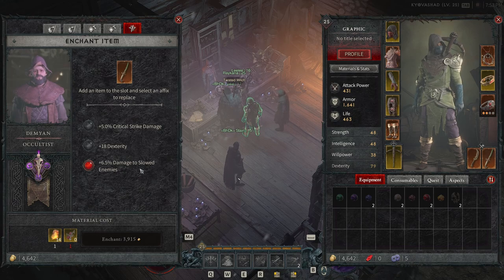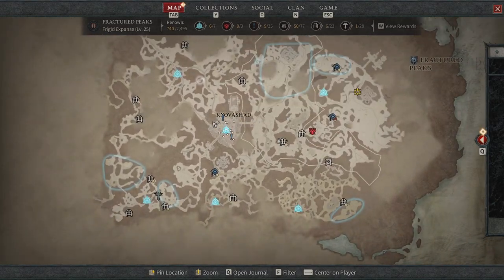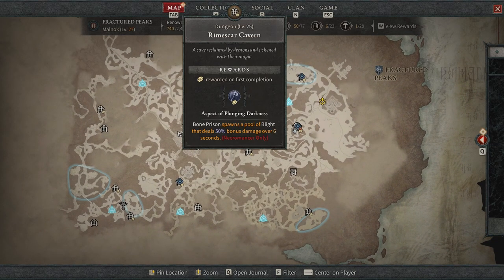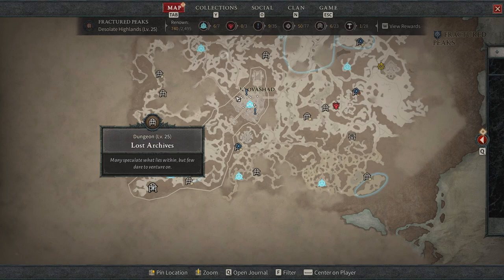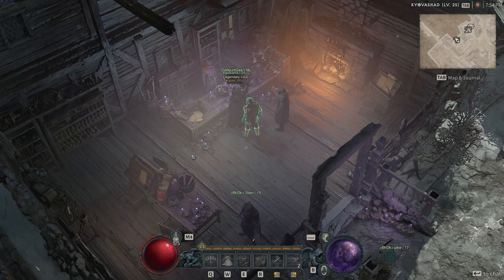If you've done this in Diablo 3, it seems very similar. The Occultist is a very easy way to upgrade rares to legendaries using aspects you can find around the map by completing dungeons. Definitely do the dungeons that mean the most to your class and take advantage of them early in your Diablo 4 experience, because they'll continue to help you throughout by upgrading those rares to legendaries.